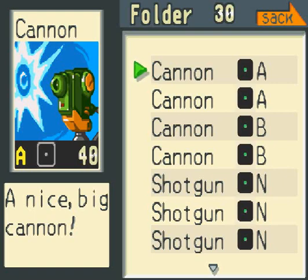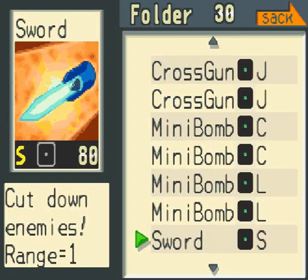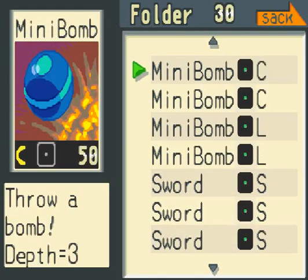You see these four cannon chips? Because they are all the same kind of chip, I can use them. But say I use a cannon — I cannot use a shotgun, cross gun, mini boomer, sword, et cetera. Every chip has an element. These ones are all null element, meaning they don't do anything special.